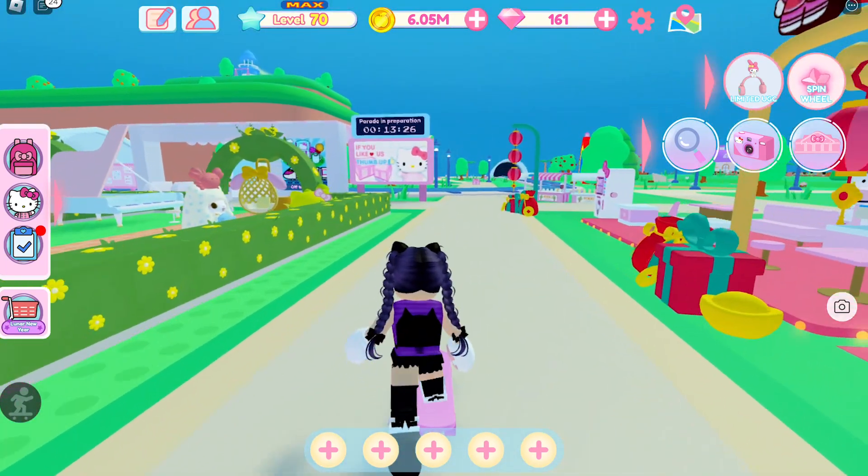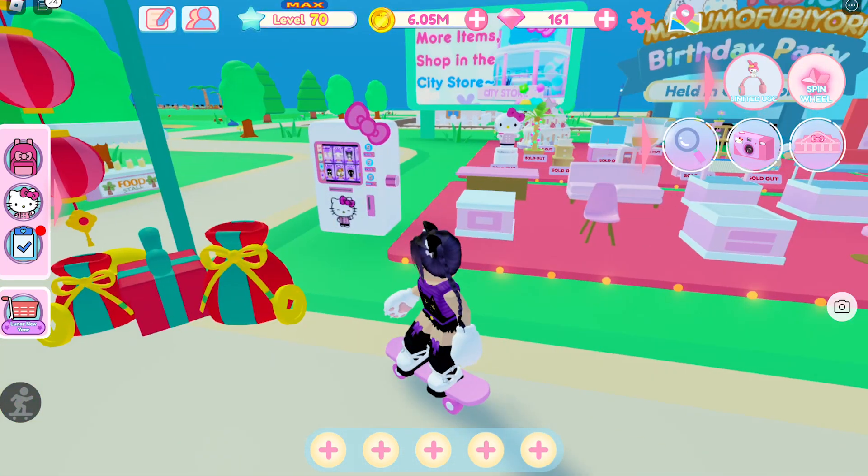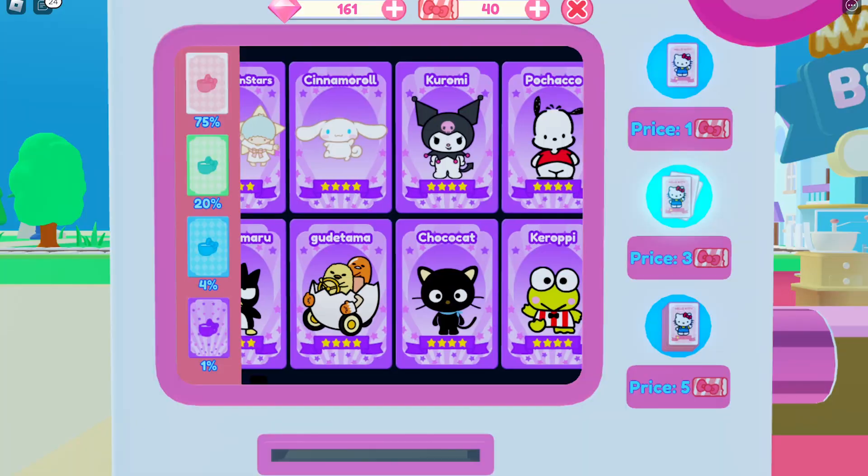To get the 6 Sanrio characters, go to the vending machine and purchase using a gacha tix.